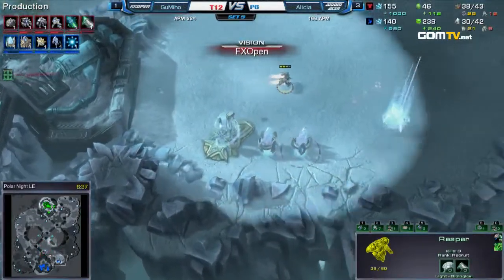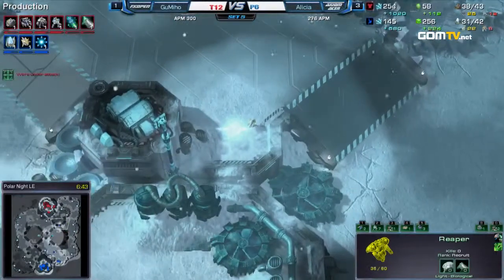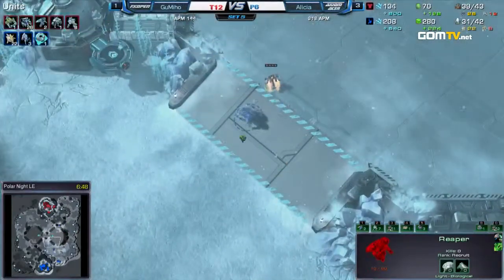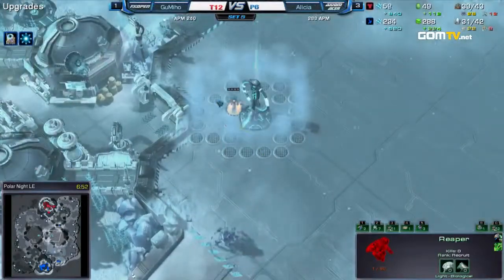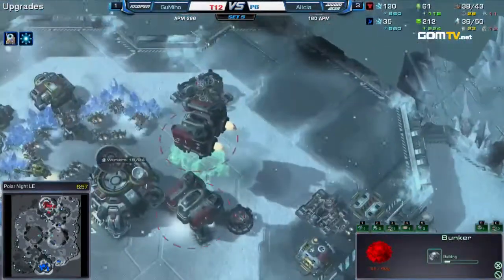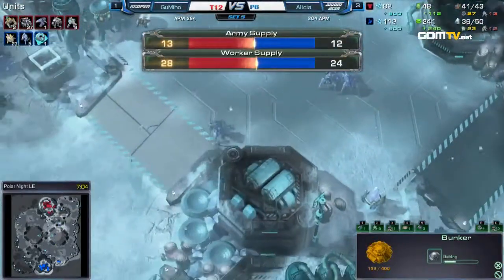He's making Marauders at home and he doesn't have a CC. Alicia doesn't know — if he knew there was no CC, I think he might just start a Nexus and try to soft contain his opponent. But as it is, this is looking okay for Gumiho. The Stalker has to turn around and kill-shot that Reaper. I don't know what was going on there, but I think he did. Here we go!